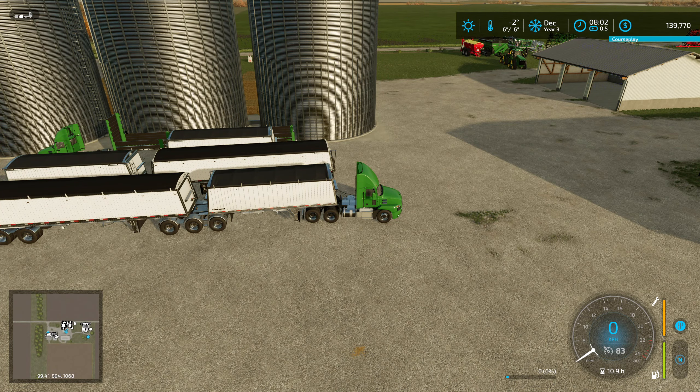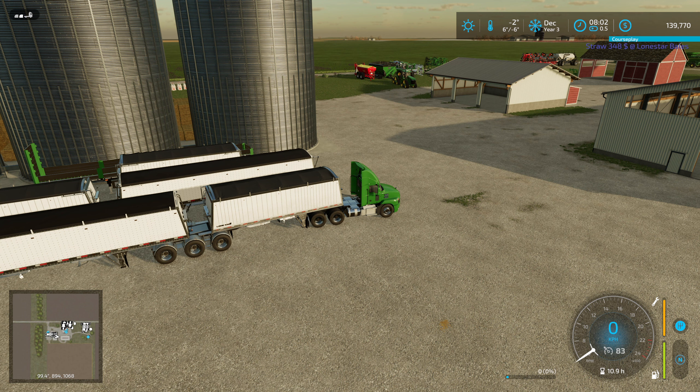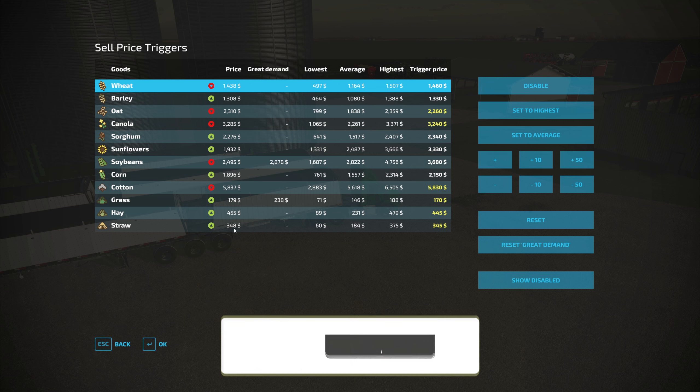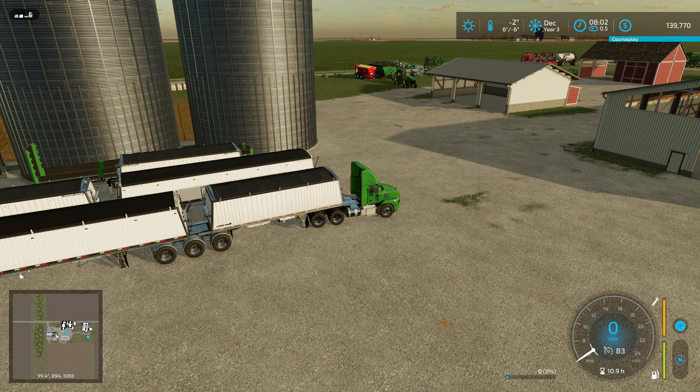Hello everyone and welcome back to Farming Simulator 22. We continue where we left off last time. We've entered December, so let's have a quick look at what we want to sell and where. Let's hide the disabled ones - the weeds are going down, so I think it's important that we sell stuff first that is going down. That's basically the canola, the wheat, and the oat. The bills are still going up so I'm not too worried about those.